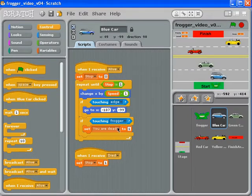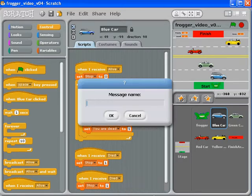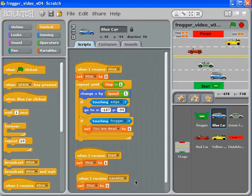We've already got the code built in here for the cars to stop when the frogger's dead. What if we duplicate this and say 'when I receive a different signal' — how about 'level up'? You can type 'next level' if you want, but 'level up' pretty much says what you're trying to do. Set stop equals one, and that's going to stop the car.